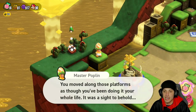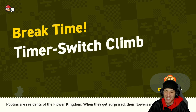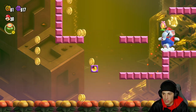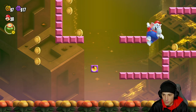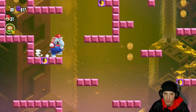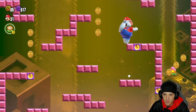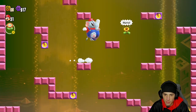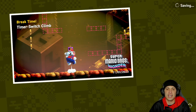We get another break time level — I love the break time levels, they're sick. This one is break time: timer switch climb. We're climbing up and there are little timers on these things — when the timer ends the blocks fall, so you want to make your way up and keep resetting the timer. Hit that, get up this way, keep climbing to the top, reset the timer, go from there — bang! Another wonder seed, beautiful.